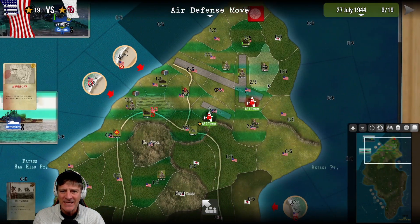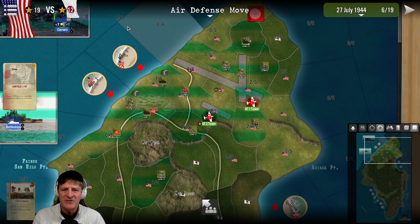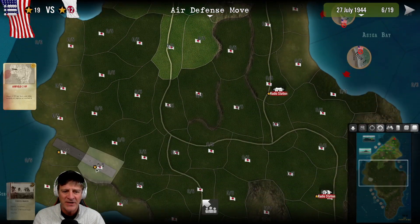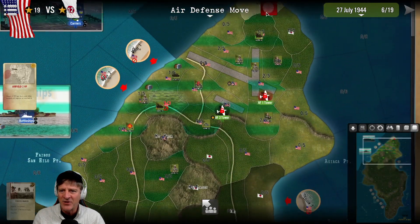Our aircraft go back. No Japanese aircraft tracks - they've got zero planes left. Score is 19 to 12 for us, but the Japanese are picking up two victory points per turn until we capture the airfield down south. So we have to keep going.